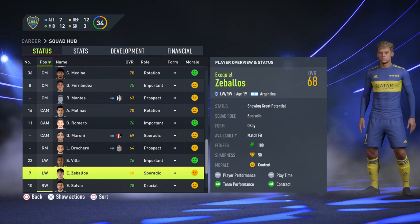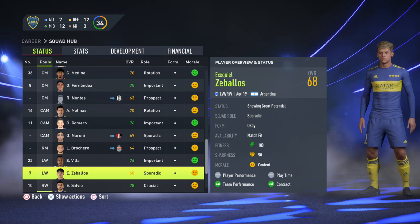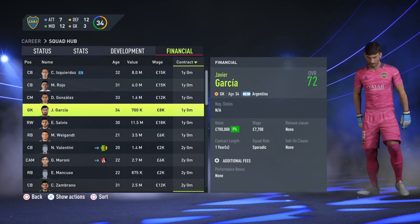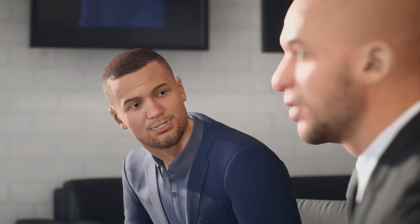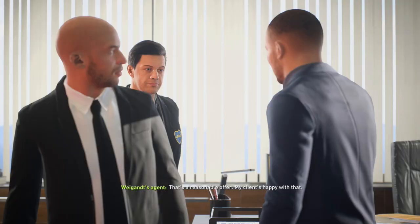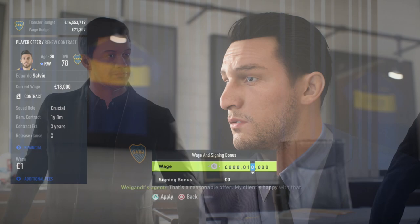Boca Juniors are obviously under the charge of club legend Sebastian Bataglia. He came through the Boca Juniors Academy, had a brief stint in Spain but spent otherwise his entire career playing for Boca, and is now their head coach. It's an all right team — four stars in Argentina means it's going to be one of the top teams in the league and one of the strongest.